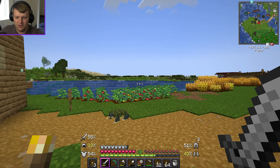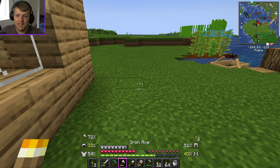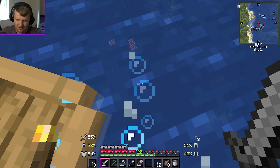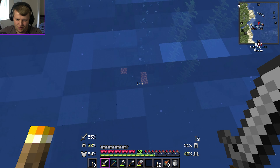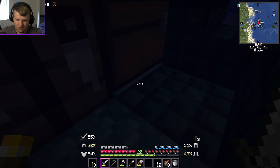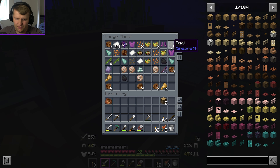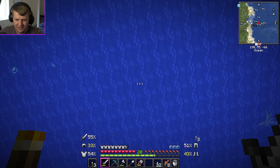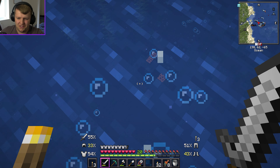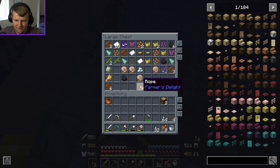Coming down here I found a sign that said something like '2000 blocks' pointing in a direction — not exactly sure what that means, maybe something is 2000 blocks that way. There was also another portal ruin and some lava. I basically want to go there and use the lava to make obsidian.